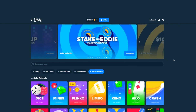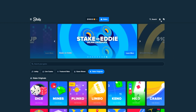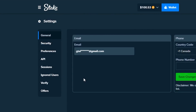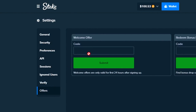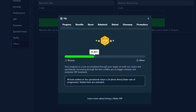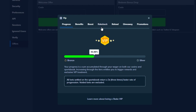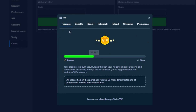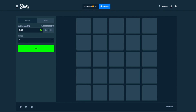If you want to check out Stake, click the little guy in the top right-hand corner, go to Settings, then Offers, and in the welcome offer box use the code 'quick timing' within the first 24 hours after signing up. You'll get access to the VIP system, which really helps me record these videos — you get money back on every single bet you place, and every time you level up you get a reward, sometimes $15, $30, or $50.